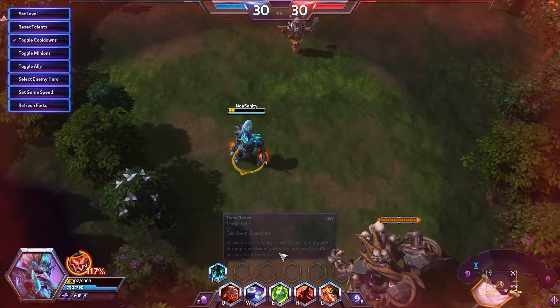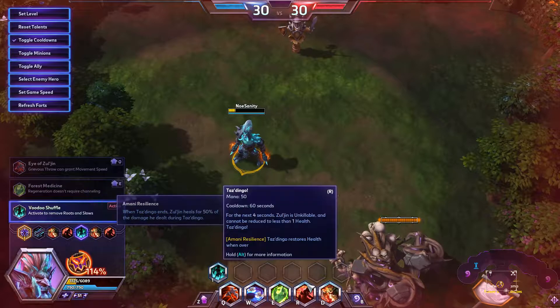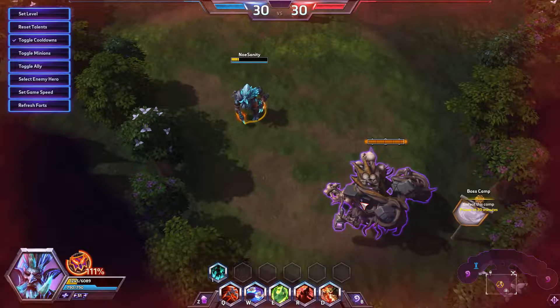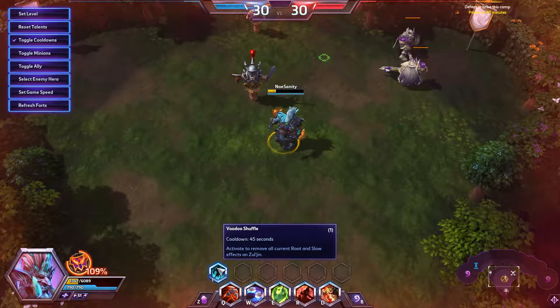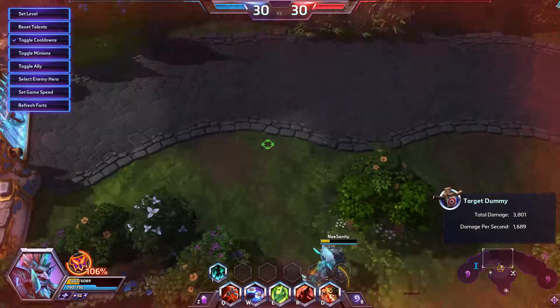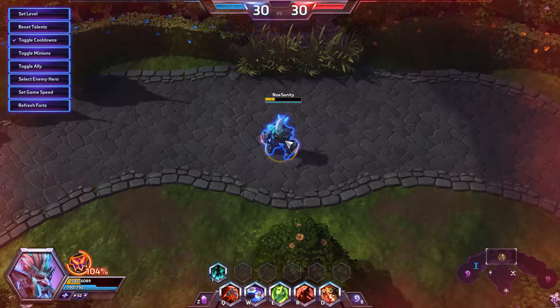Finally, we have Voodoo Shuffle. Voodoo Shuffle is an activated ability that you take right after your final abilities. Simple enough — you kind of shine with the light and you break roots and slows. Simple enough: you break a root, you break a slow, you click, you run away. Nothing else. Anyway, I hope you enjoyed this Forecast. If you have any questions or comments about any of the spells you've seen here, or if you'd like a more in-depth analysis going over every talent and ability within Zol'jin's kit, have a look at my Storm Talk where we go in-depth with Zol'jin's character. Have a nice day.